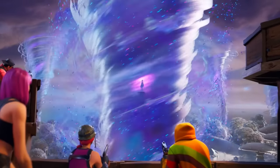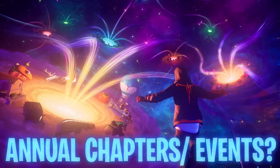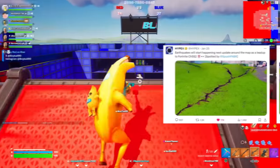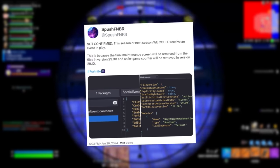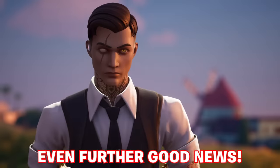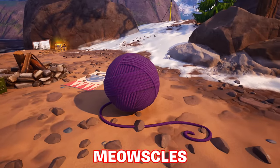With the past 13 months of Fortnite, from Fracture to the Big Bang, kind of proving that in terms of an annual chapter we get an annual live event for that transition — even though we've never seen a live event for the first season within a chapter, like Chapter 2 Season 1, Chapter 3 Season 1, and Chapter 4 Season 1, which didn't have live events. SpushFMBR dove further into the files stating: 'Not confirmed, but this season or next week could receive an event. The final maintenance screen will be removed from the files in version 29.00, and an in-game counter will be removed in version 29.10.' What might be involved is Midas, due to his teased return alongside a lot of things from Chapter 2 Season 2, with props washing up around the outskirts of the island.